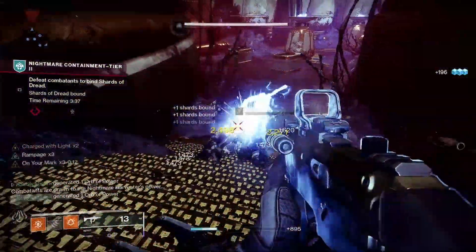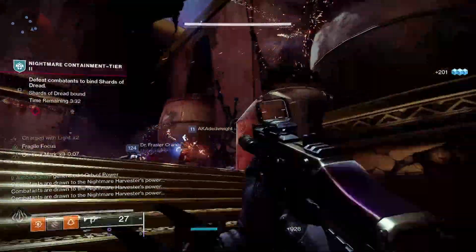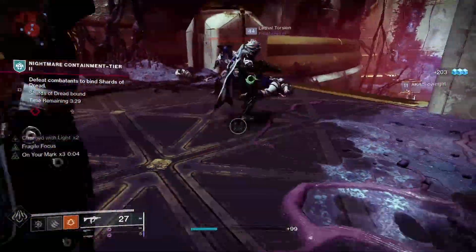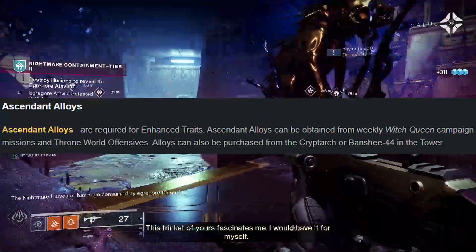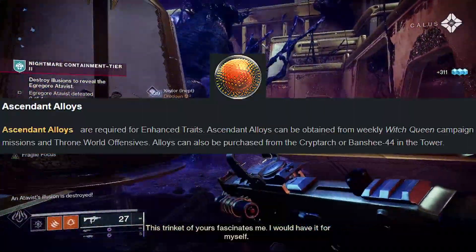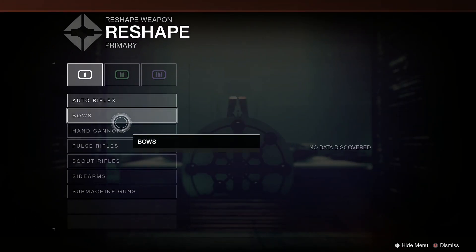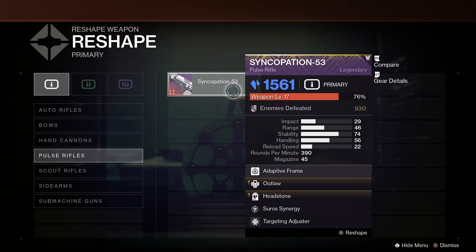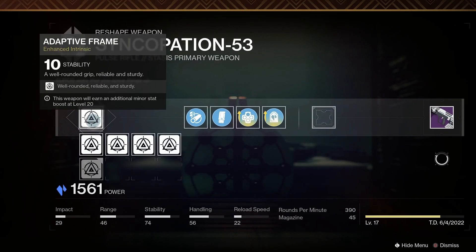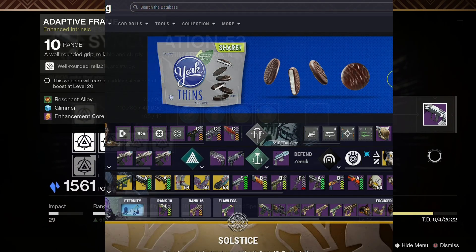Reshaping a weapon is where the fun begins. When you use your crafted weapon, it begins to level up. Once it reaches level 20, you can craft the god roll you want. Enhanced traits use Ascended Alloys to unlock — you can get these from challenging activities, which is why this is a very limited resource. You will go to the same place you crafted your weapon, but instead select Reshape. You must make sure the weapon you want to reshape is not equipped or locked, and make sure it is on you. Once you've selected the weapon, you will see a lot more options you can select from. This is where I go to Light.GG to select the perks that make a god roll.